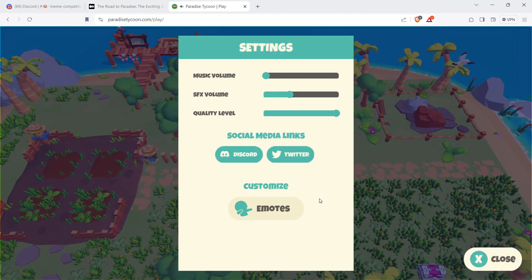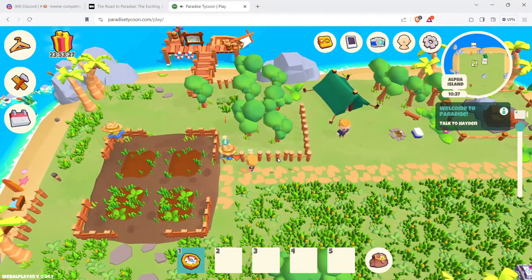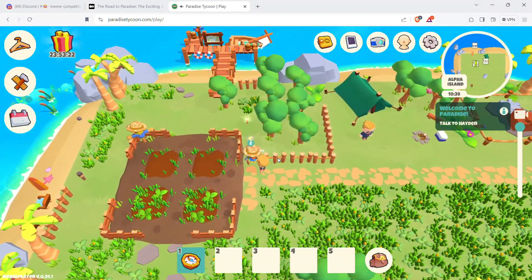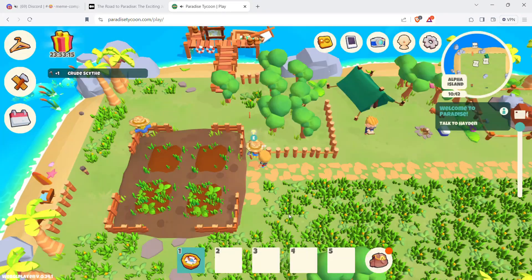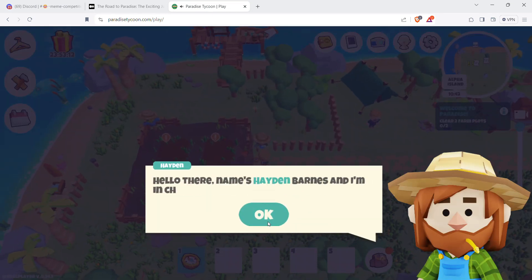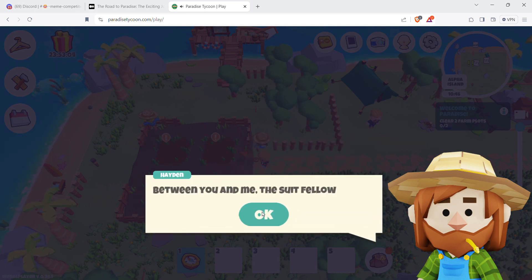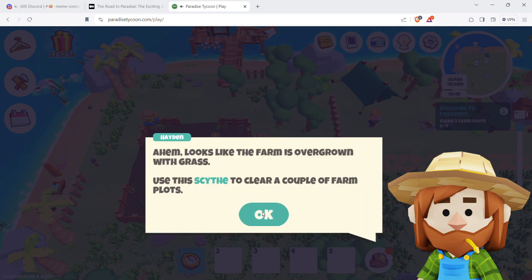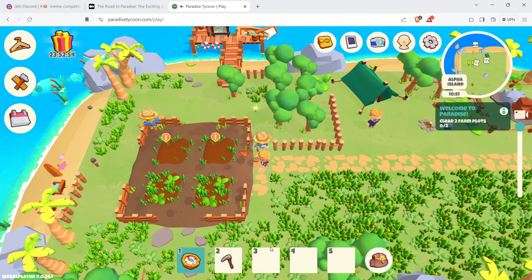Let's play and do some missions — let's see if we can earn some Paradise Coupons. I think I have about six or seven. Let's go talk to Hayden. L2 to run. Hello, my name's Hayden Barnes and I'm in charge of taking care of this land. You must be one of the lottery winners. This fellow doesn't have a clue about farming. Use the scythe to clear farm plots and plant seeds.